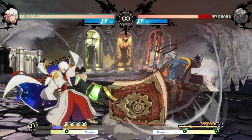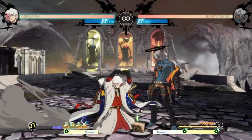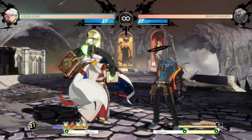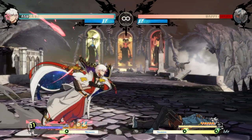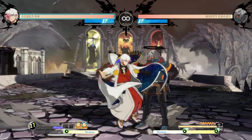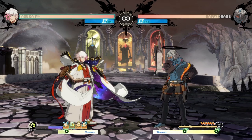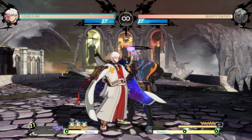The last command normal we have is 6H — a big book slam, an overhead, slow, and it leads to a hard knockdown. As you can see if I want more damage from the hard knockdown I can go into anything, even a 2D to push them far away. But most of the time if you're using it as a combo ender, it splats them to the ground and then you can easily go into any of your mana regens — basically building back all of your mana. With the life version you can still go for a meaty close slash.